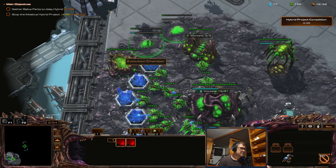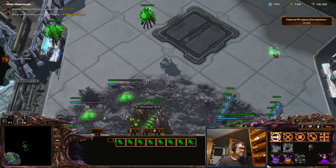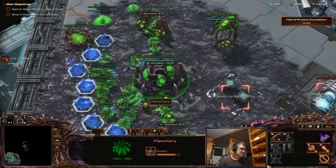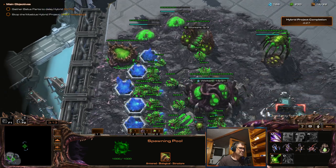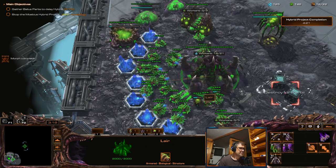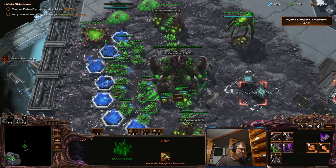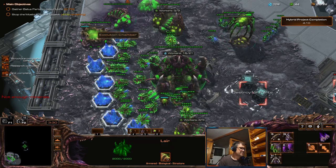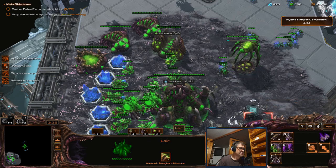I'll wait for the first corrosive acid first. Now I can get both evo chambers — at least six. Let's get another overlord or two and start zergling upgrades.